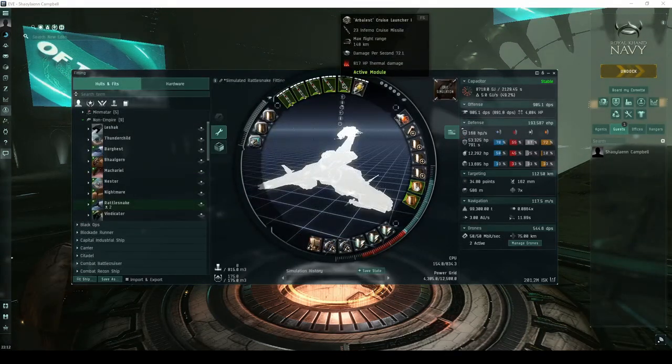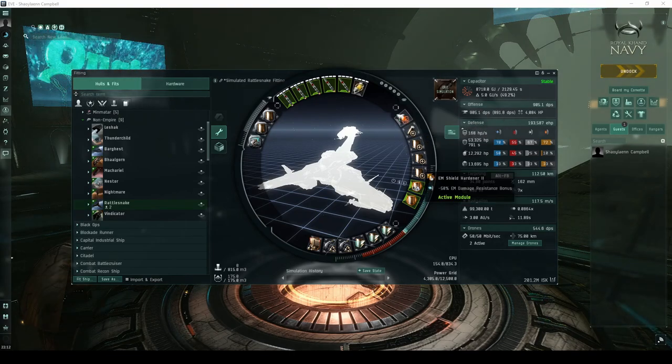The safest ship is likely a faction battleship like the Rattlesnake, which has extremely high DPS.